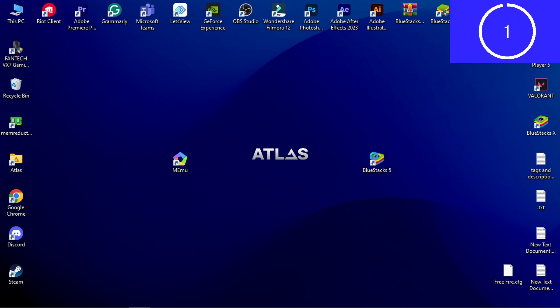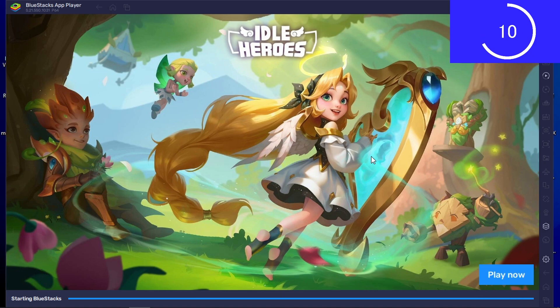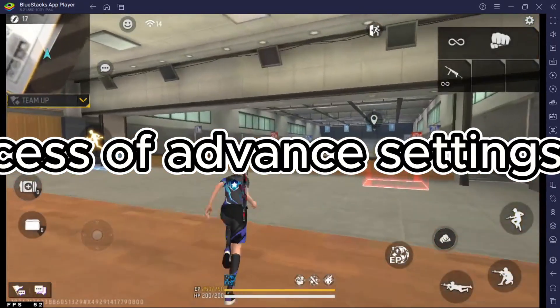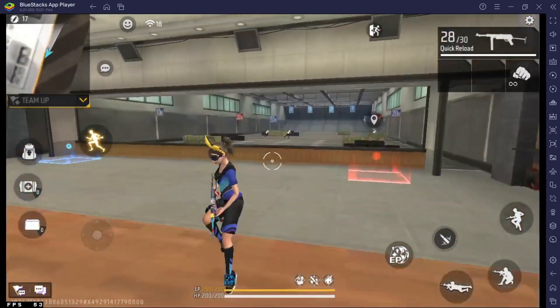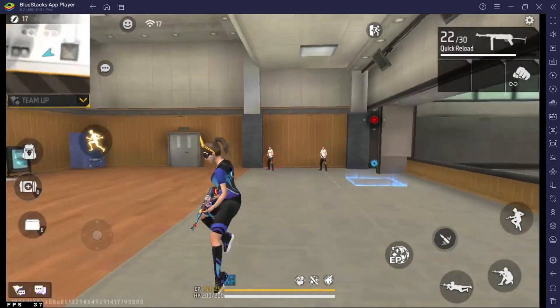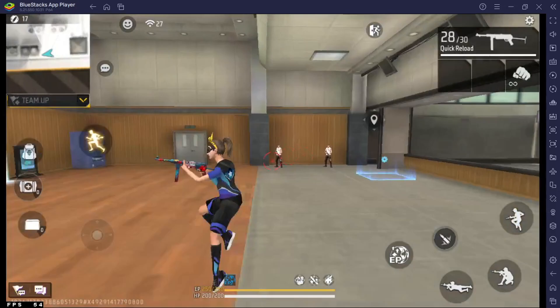Let's test Bluestacks. Same as 12 seconds startup — impressive. I am having a little laggy interface from recording. Average 50 FPS. But X and Y axis sensitivity is better than Memu. You can have access to advanced settings in Crosshair. For my device, Bluestacks is better than Memu. If you have 8GB or more RAM, you can always count on Bluestacks.